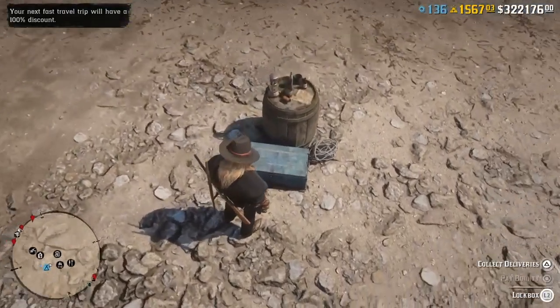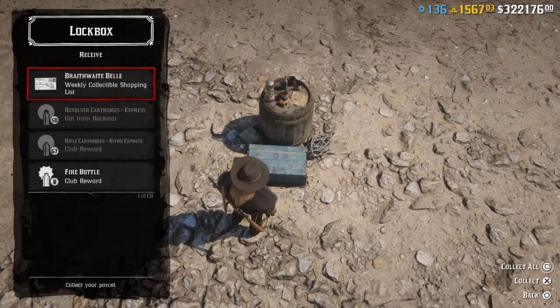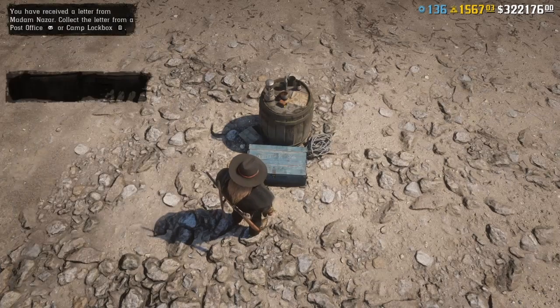Hey guys, what's up. First thing you want to do when you spawn in on Red Dead Online is go to your local camp box or your local post office. We're going to get the Braithwaite Bell collection this week.